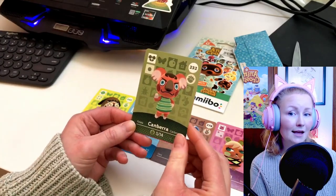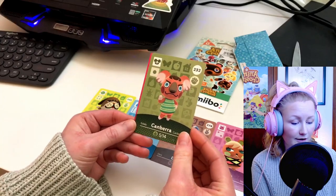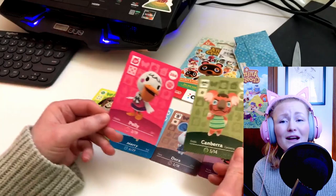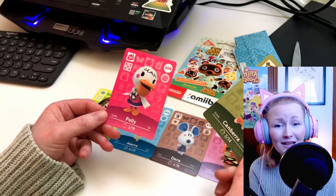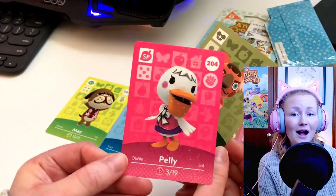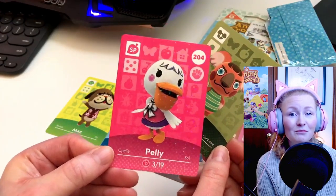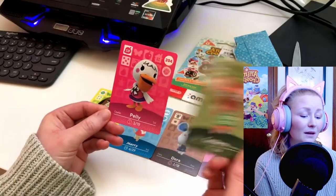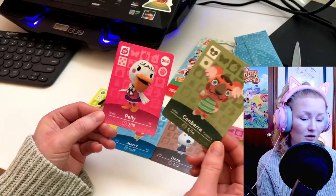And our last NPC card is going to be Pelly. Oh my gosh, how cute is she? I'm so happy that I got Pelly because I really remember her from the first Animal Crossing game. I actually want to make her an HHP home.